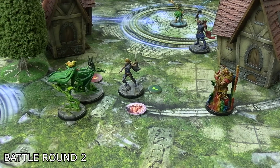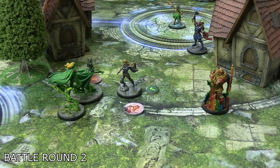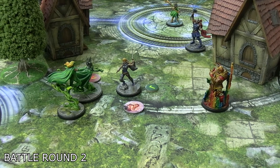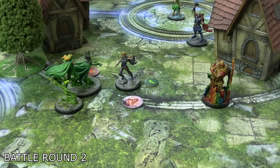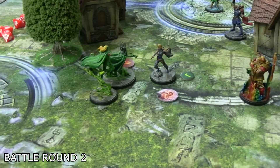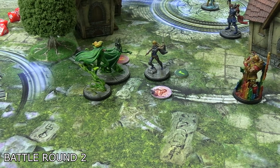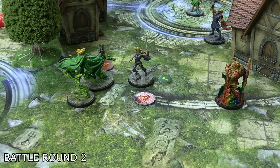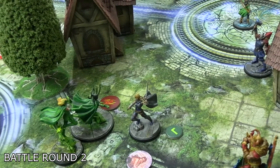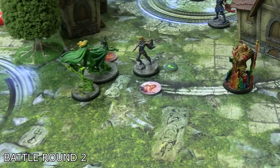Battle round two began with Valkyrie using the Asgardian affiliation bonus to pay one power and remove her stun. She attempted a basic strike — five dice physical, six with the hammer — on Hela, but rolled four skulls and a blank, which Hela easily blocked. Her second strike did much better, managing three damage to Hela.